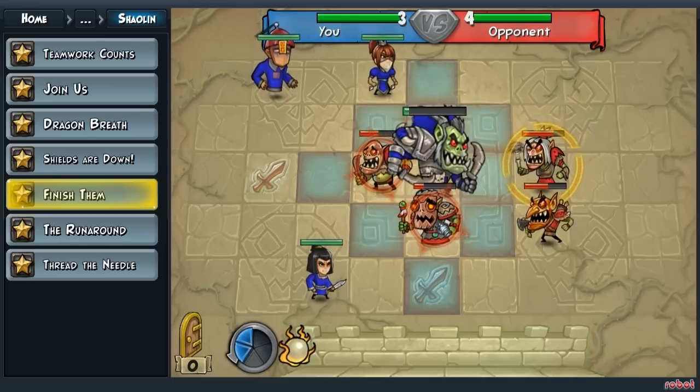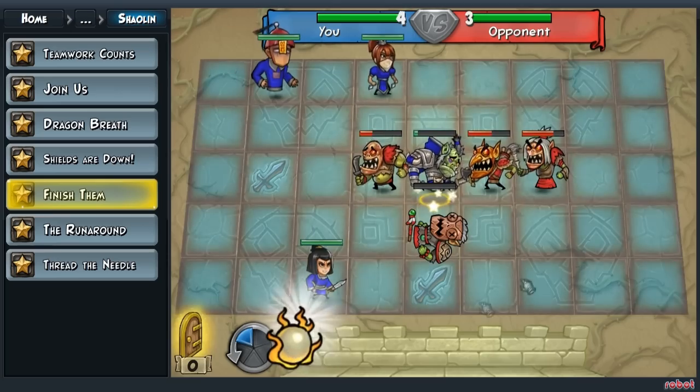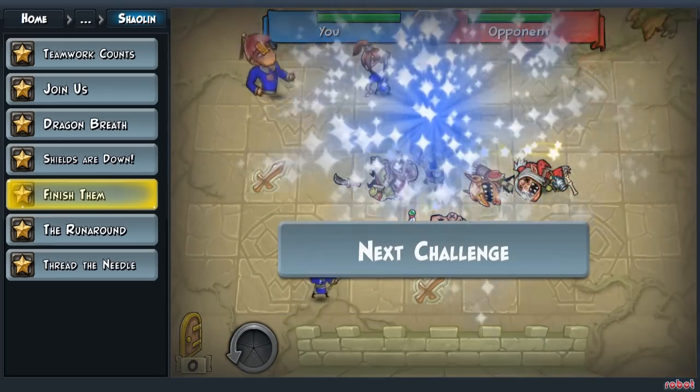And with your Arch Chieftain, attack the Arch Shaman. Now use your Dragon Breath on the Witch at the back. And that's how you beat this challenge.